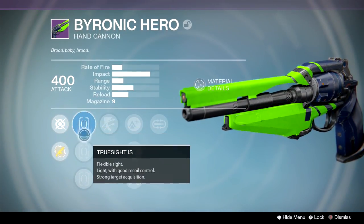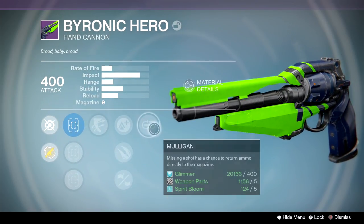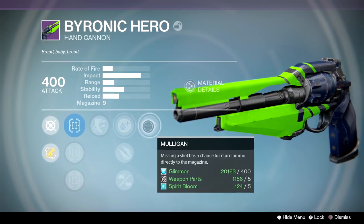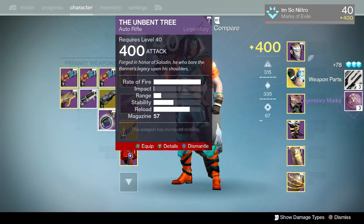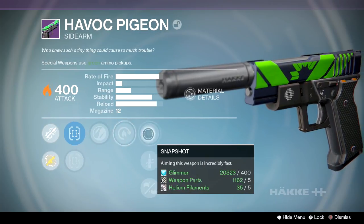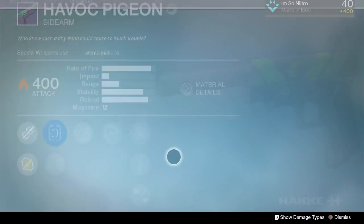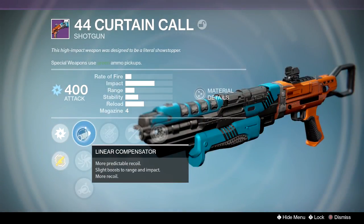The Byronic Hero — true sight, fast draw, quick draw, outlaw, lightweight, explosive rounds, oiled frame, and mulligan. If this had rangefinder, hammer forged, and outlaw I might consider using it, but in my experience it's really not the greatest so I'm going to get rid of it. True sight, steady hand, zen moment, hot swap, snapshot, quick draw, and reinforced barrel — not bad, but I probably won't use that. I do have my iron wreath and I'm happy with it.